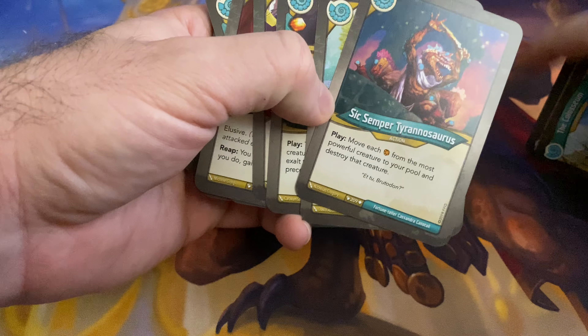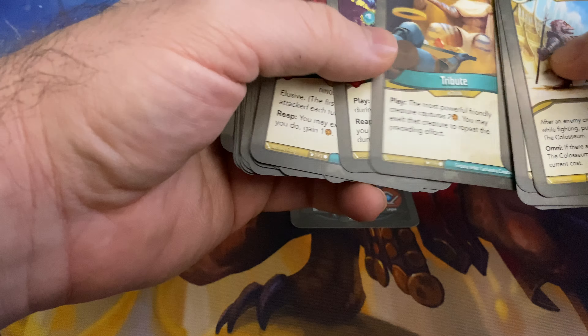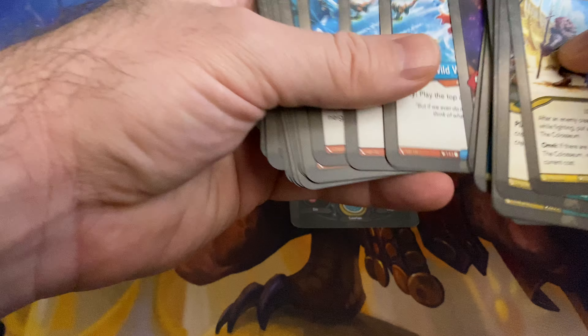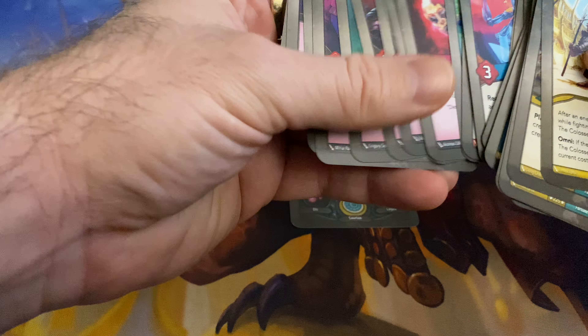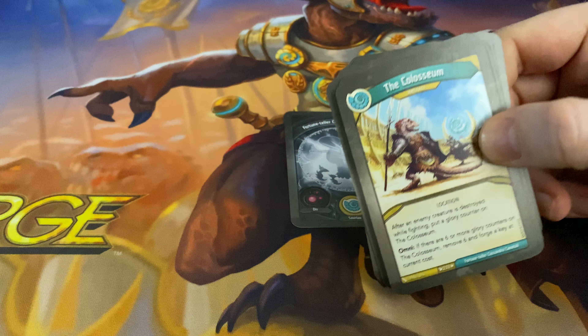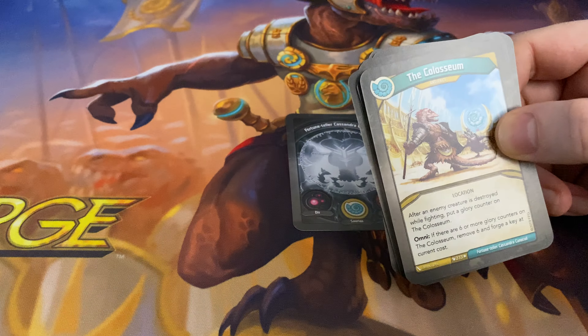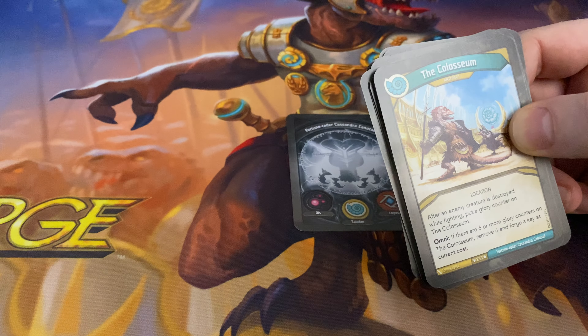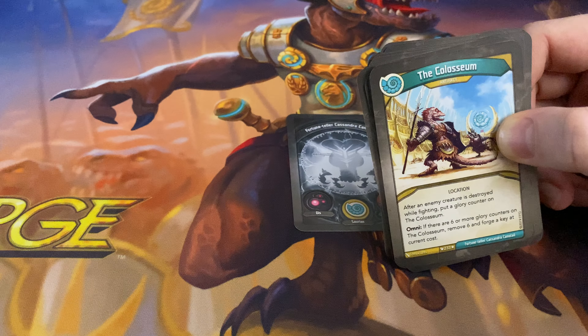Four or five power is my highest, so Sixth Semper Tyrannus most likely is not going to be triggering for me. Though there is a five-power Candle Unit, maybe. Very interesting — the two creatures that are my biggest with five power both have abilities that capture Ember. So, very interesting.